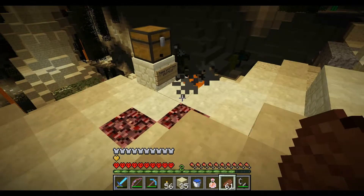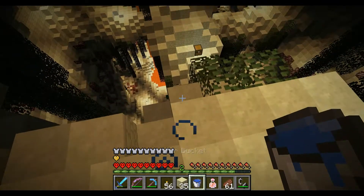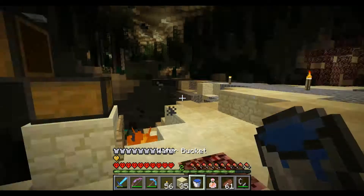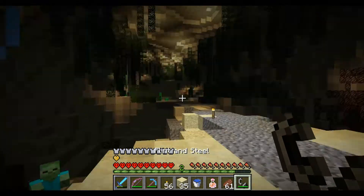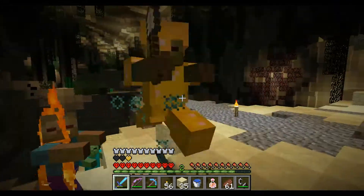This is a nice little shortcut you can make — make your own shortcut with a bucket of water. Just pour it over the side and you can climb all the way back up. So I'm just going to swap out my buckets of water. Hello! Where'd you guys come from? Three of you.